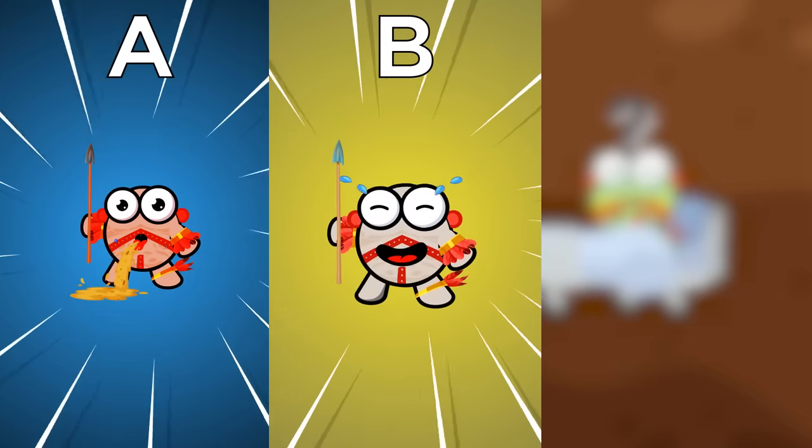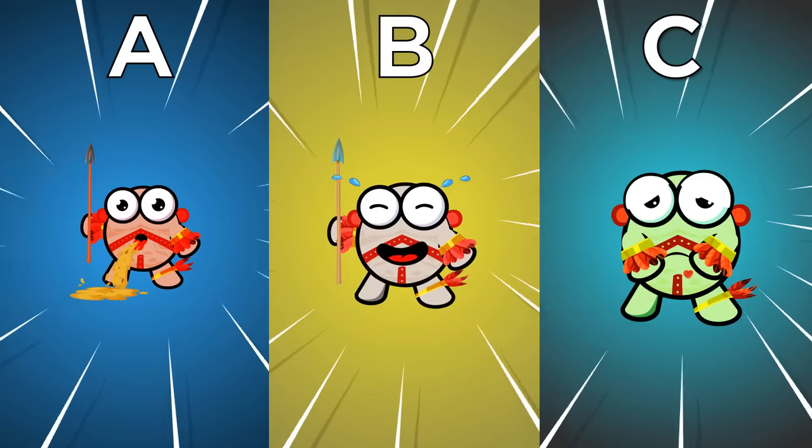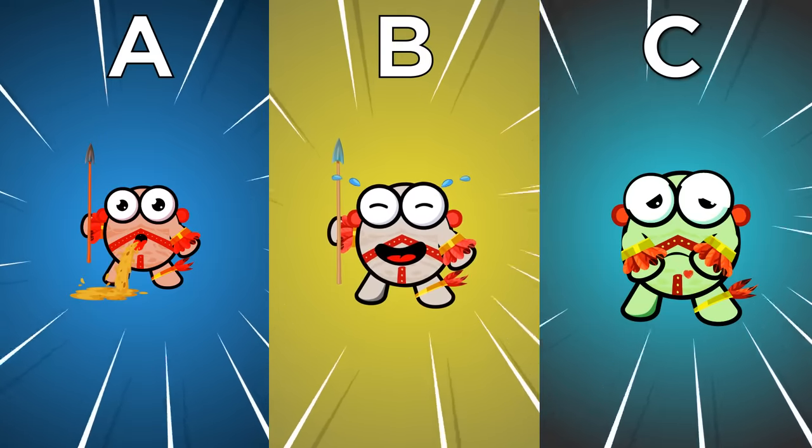B, Chuckling Charlie, who can't stop laughing since eating a chimpanzee. Or C, Arachnoid Annie, who was bitten by her huntsman spider and is complaining of an irregular heartbeat and nausea.